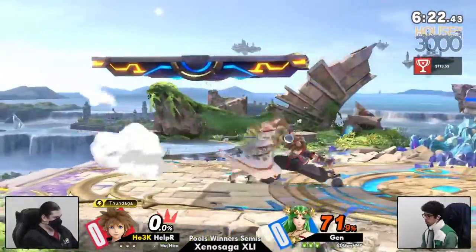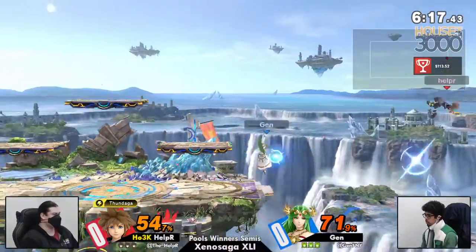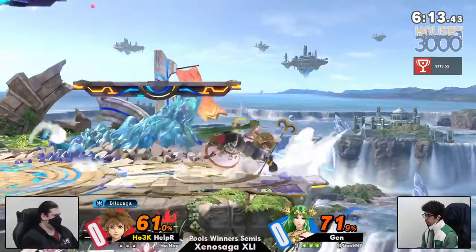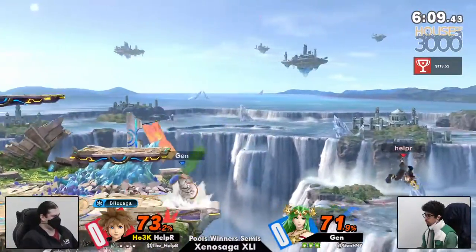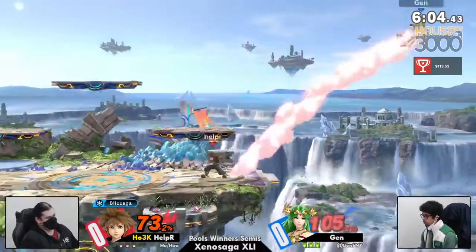His disadvantage state is definitely not the best. He doesn't have a lot of situations to get out of juggles per se, which Palutena excels at. So it's going to be on Jen to pretty much make his punishes count a lot more, and we're seeing that right now. Jen after 71% unanswered already bringing things back to even.